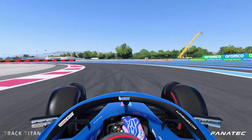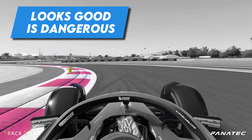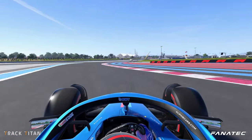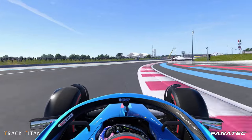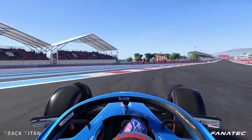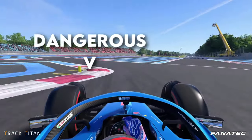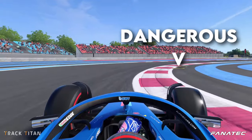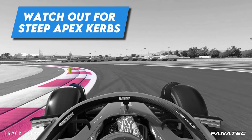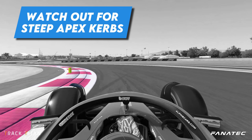The apex kerb in turn 12 is rough. It doesn't look too bad, but it's bigger than you might think, and that's the dangerous part about it. You don't think much of it until you're in the air rethinking all your life choices. This goes for a lot of apex kerbs all around the circuit — they're steeper than they look, which is probably caused by the track's paint job. So watch out for turn 12's apex kerb because it will unsettle your car and it can result in a spin or even worse.